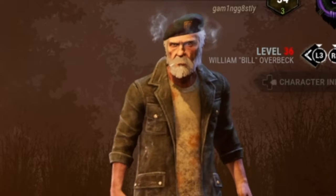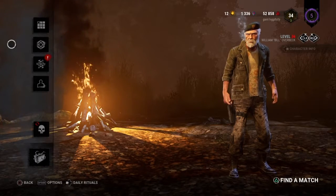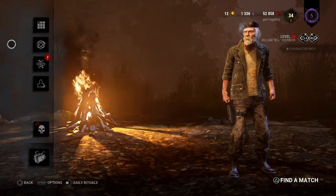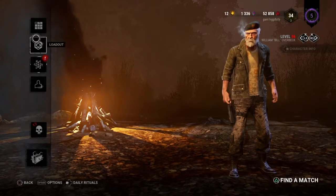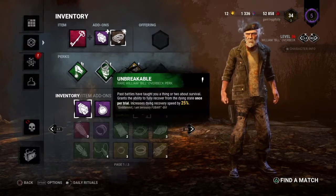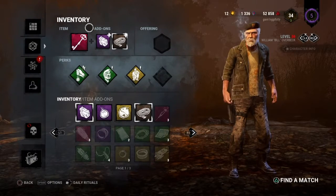I'm back again with another adept video and today we're going to be doing a survivor. The last adept we did was Ghostface and that was a killer, so now we're going to be doing a survivor — William Overbeck, also known as Bill from Left 4 Dead. There are three perks: one of them is completely useless, one of them is pretty good, and the other one is awesome. I'm going to bring in a key as well.